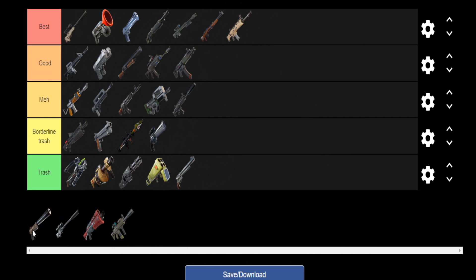Next we have the Suppressed Pistol — I'm putting it in middle tier because it's a lot better than what we had. It can be good if it's the first weapon you pick up, and it has a suppressor so you can take out someone without too many people hearing your gunfight.